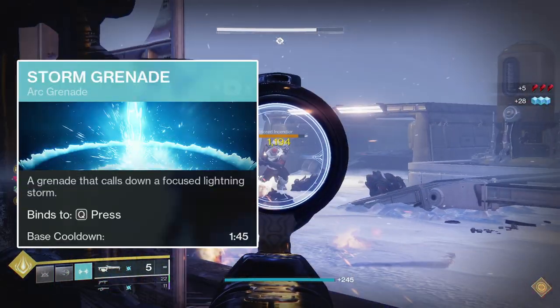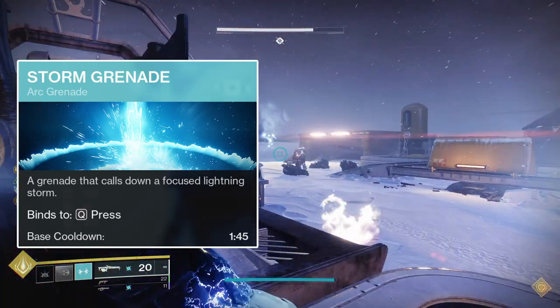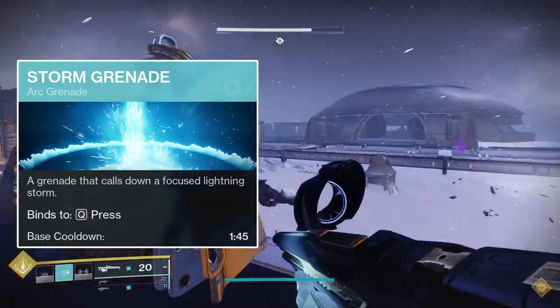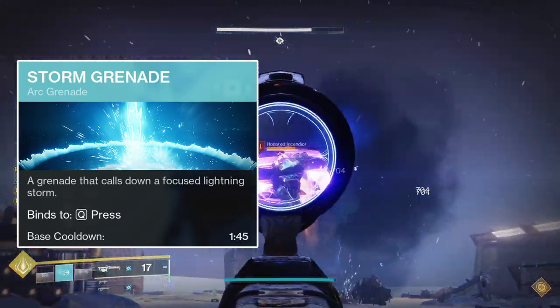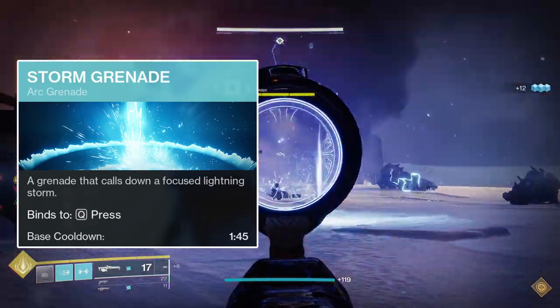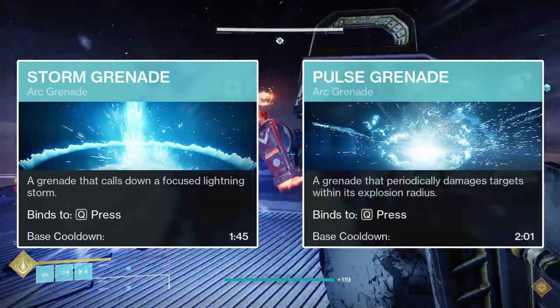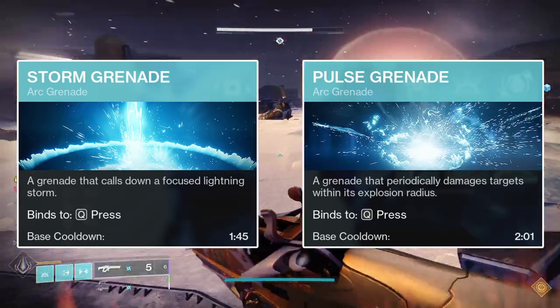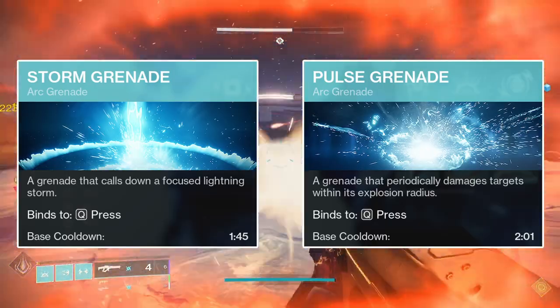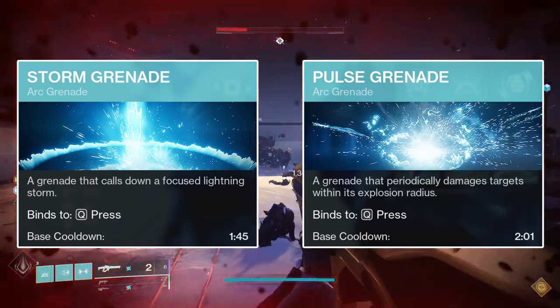For your grenade, the Storm Grenade is the best option. Its tracking capabilities granted by the Touch of Thunder aspect recently got nerfed, but that isn't entirely detrimental to the grenade's functionality, especially in PvE. It does a really good amount of damage and benefits from the Spark of Magnitude fragment. If you're not a fan of the Storm Grenade, the Pulse Grenade is also really good, as well as benefiting from Spark of Magnitude in the same way. Both are good choices, however I believe the Storm Grenade is the more applicable option in most activities.